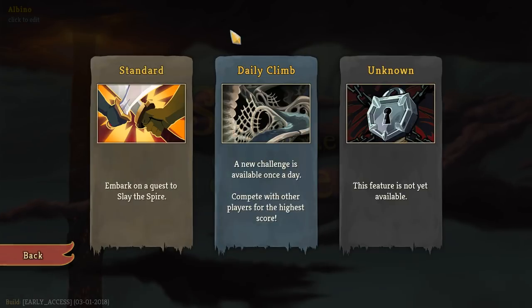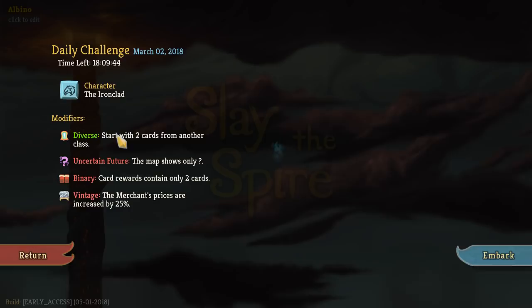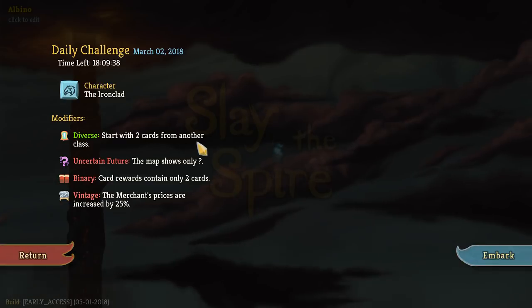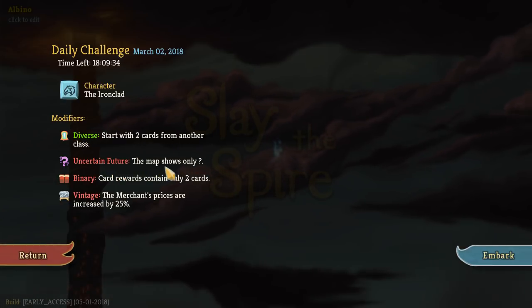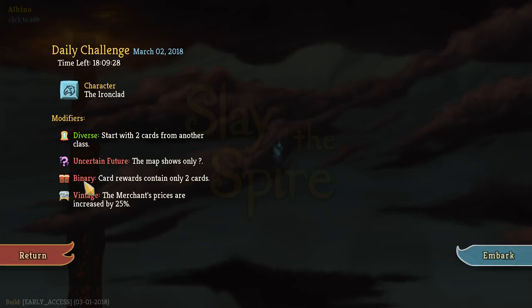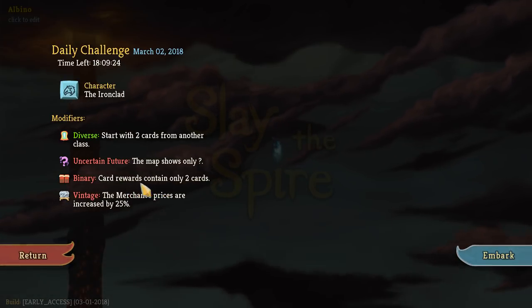Daily Climbs! We can take a break from getting whooped in Ascension mode. Okay, the Daily Challenge — you're the Ironclad. Modifiers: start with two cards from another class. Uncertain Future — the map shows only question marks. You don't know if you're walking into an elite or a shop. Binary — card rewards contain only two cards. I kind of prefer that, actually. Makes the choice easier.